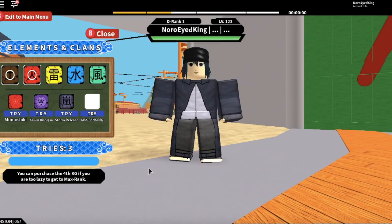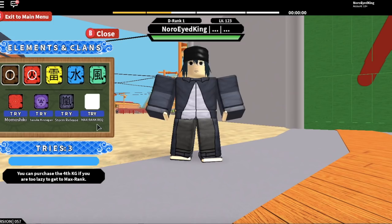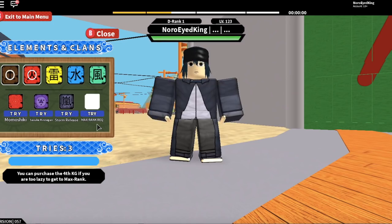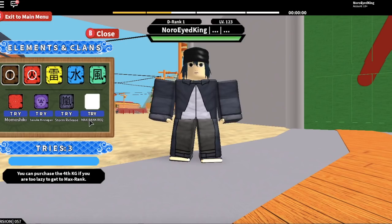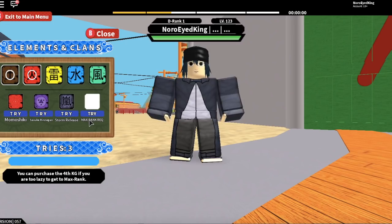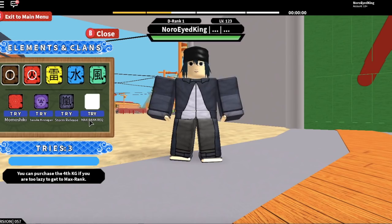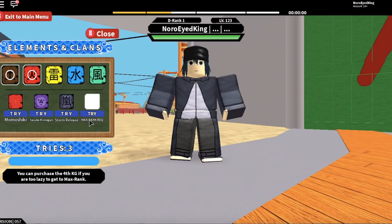Your boy just got Storm Release! As you all saw, using my method I ended up getting Sasuke's Rinnegan, Momoshiki, and Storm Release. This method works — it doesn't always work, but the more spins you have the better your chance of getting rare KGs. I used 100 spins and got Sasuke's Rinnegan, Momoshiki, and Storm Release. Make sure you guys leave a like if this method helped you, comment what video I should do next, and share this video. See you guys on the next video.